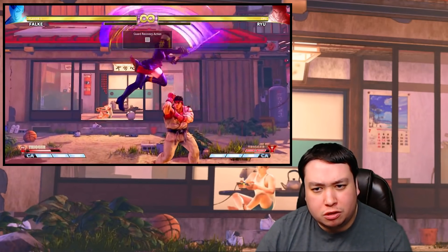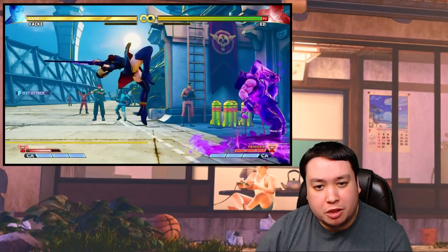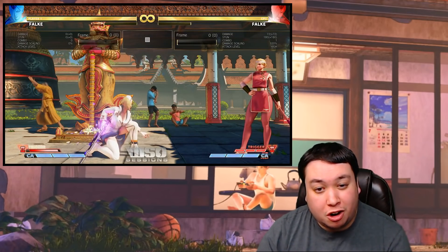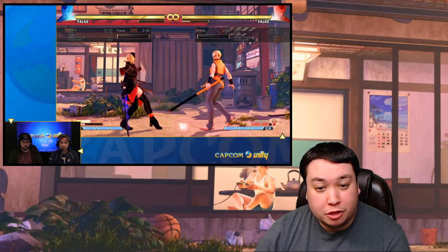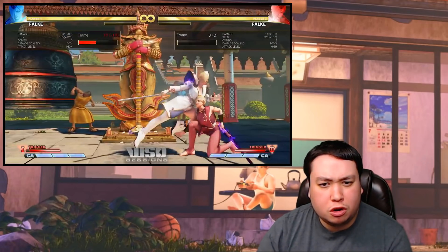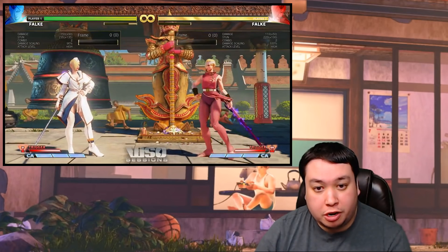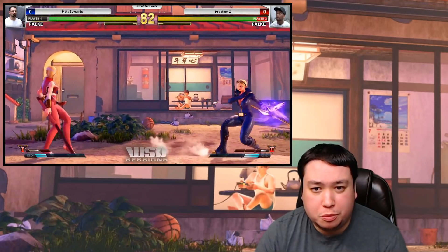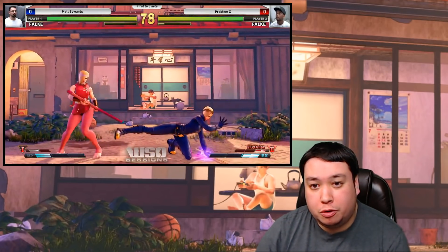Both new V-Trigger moves drain V-Gauge when you use them — I think it's four uses if you spam right away, but most of the time you'll get three specials. Another really good thing about this V-Trigger: it allows her normal attacks that aren't normally cancelable to now cancel into her new V-Trigger specials. For example, her crouching medium kick can now cancel into her V-Trigger moves, as can her crouching medium punch or even her forward hard punch. So it allows for a lot more scary pokes.